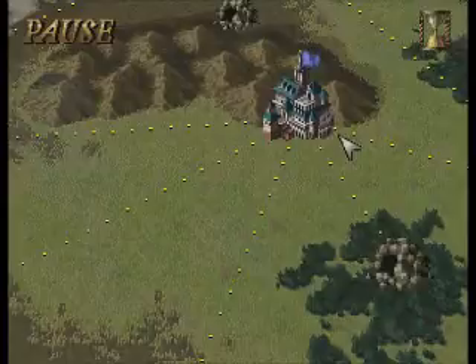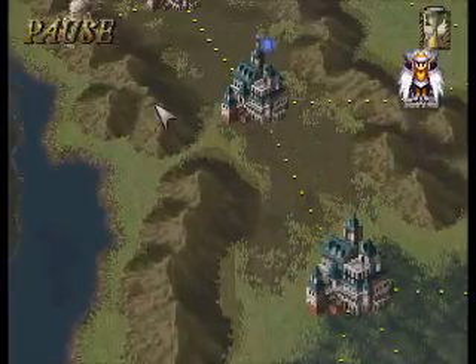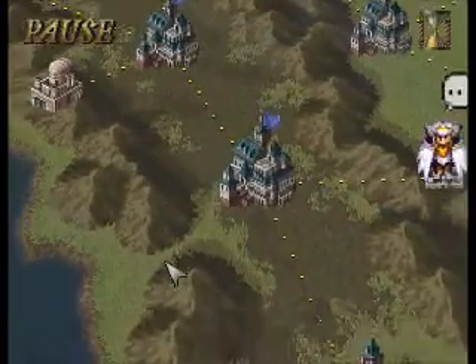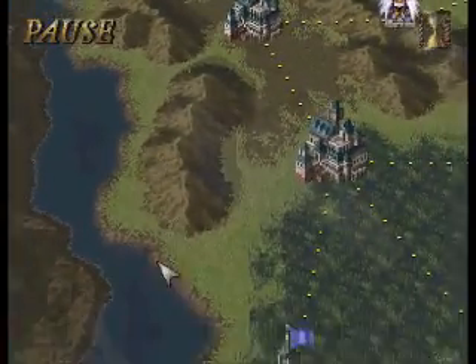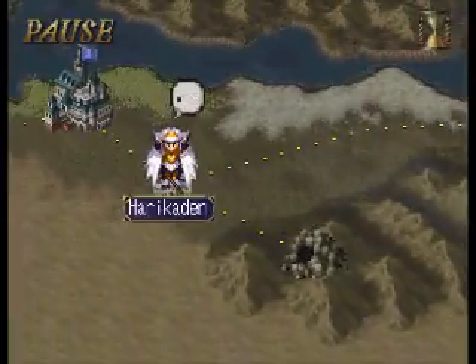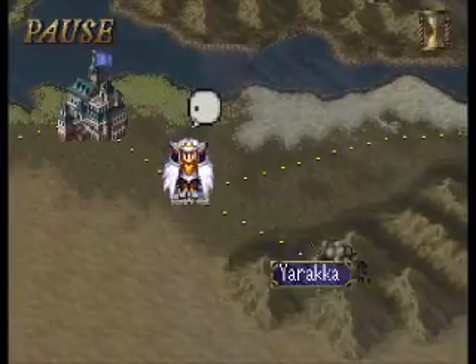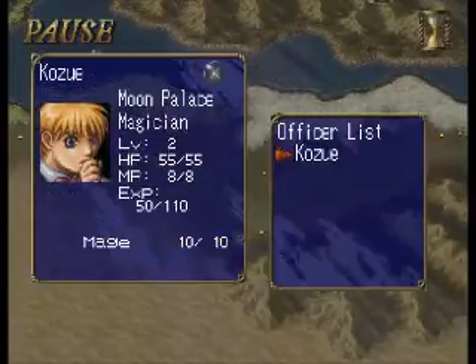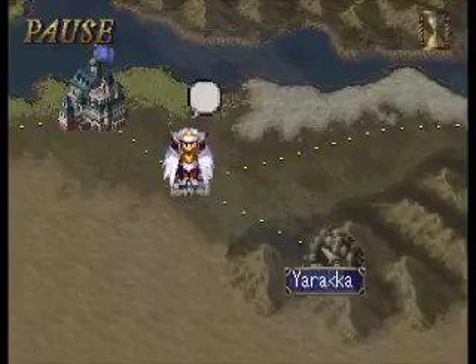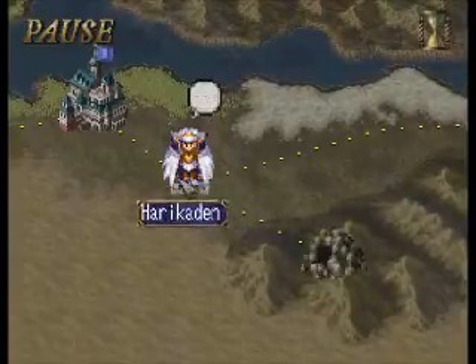Another good item is the dragon statues, obviously, and those can be found fairly frequently. Before I go to that, there's actually a town where you can find Asteia statues every so often, and that is Harakiden, which is between Eleanor and Yuraka. I usually have one person stationed there. With towns and caverns, I usually only station one general there because you tend to find less items there. Castles I'll put as many as I can.